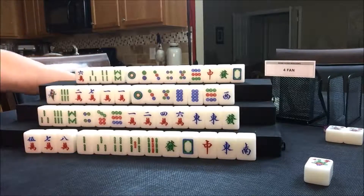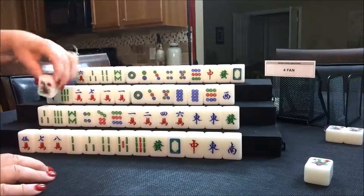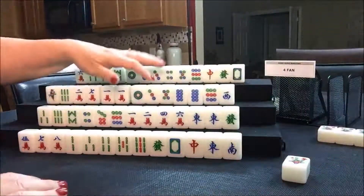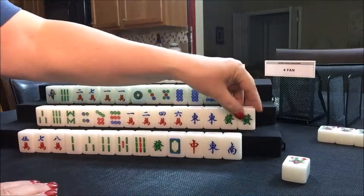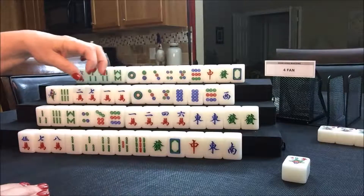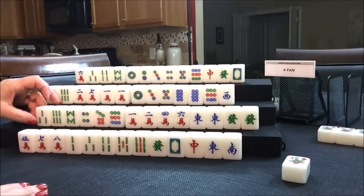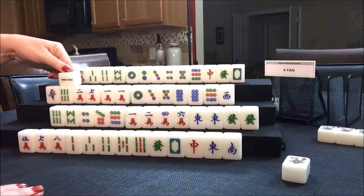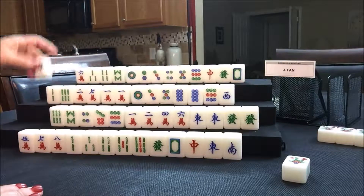It's South's turn. They drew a three flower — that's not their flower, but it will keep West from getting a point for that. So they drew a green dragon; that's nice. Now they have a potential pong — potential pong, half flush. At this point it's arbitrary which you discard; you just have to get started. We'll just throw the three bam. And now it's West's turn — West drew a two. Their suit is dots, so we're just going to throw a one bam.